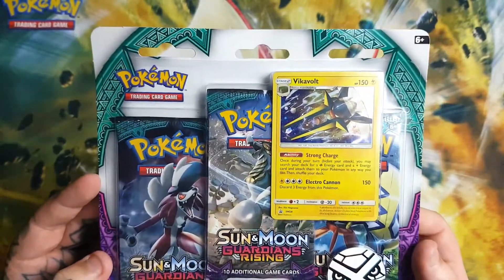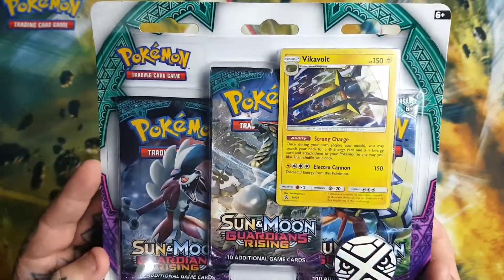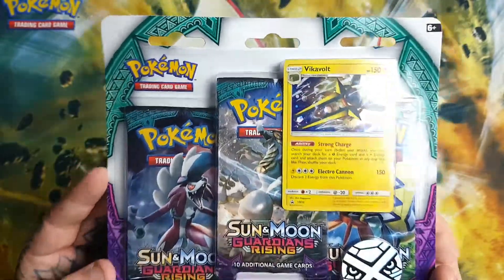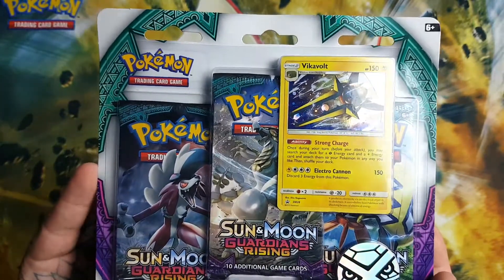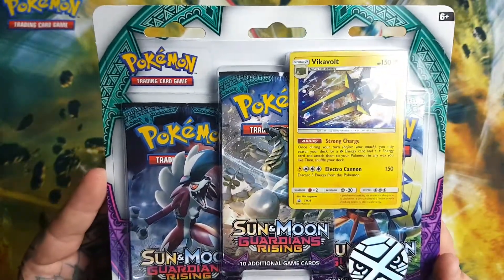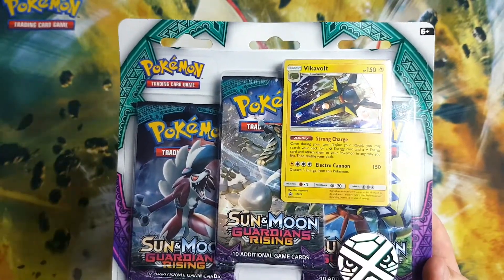It's an awesome set, I've said it loads of times in previous videos. But yeah, I can't wait to get some of these pulls. I really really want to get a Tapu Koko Double Colourless Synergy — absolutely can't wait. If I pull one of them I'll probably just die, just keel over — that'll be my life goal.